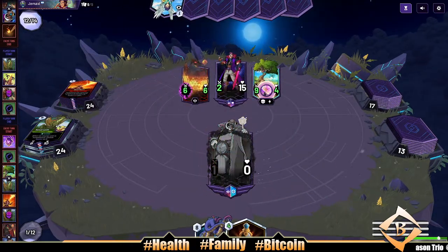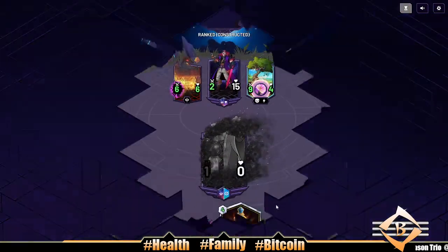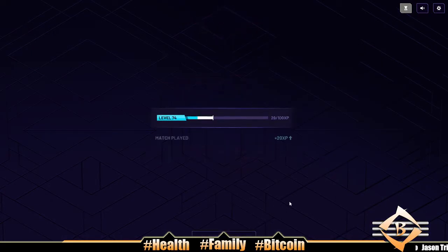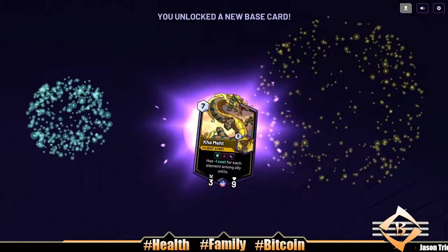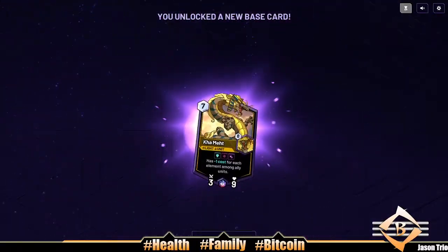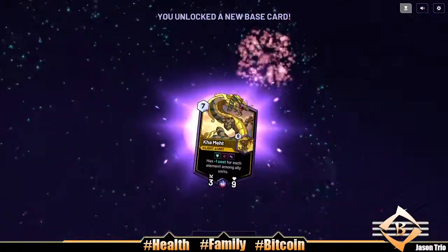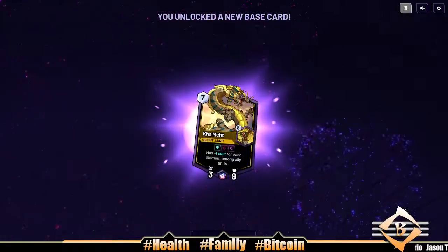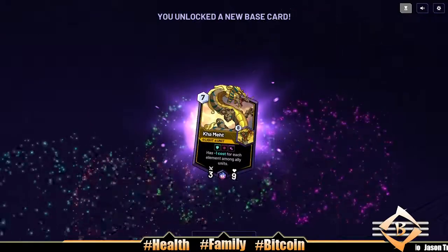Scraggy putting it down — big old Scrag dog. Damn son, got shitted on there. I still could have lost even if that Sky Phoenix play didn't happen. But we got a nice reward card — Wisdom, he fits right in. All right, that's gonna be it for this one. Thank you all for watching, later!